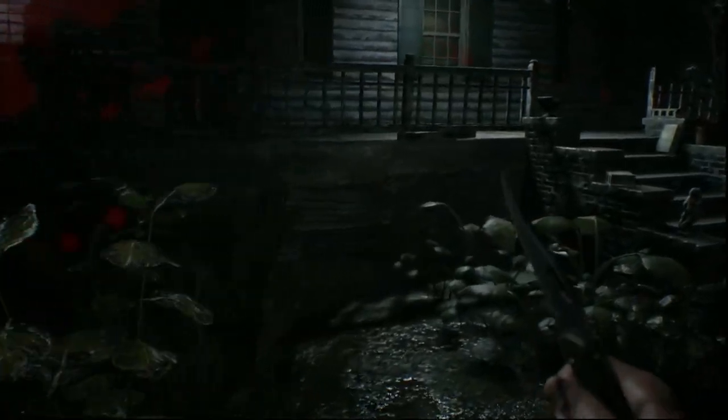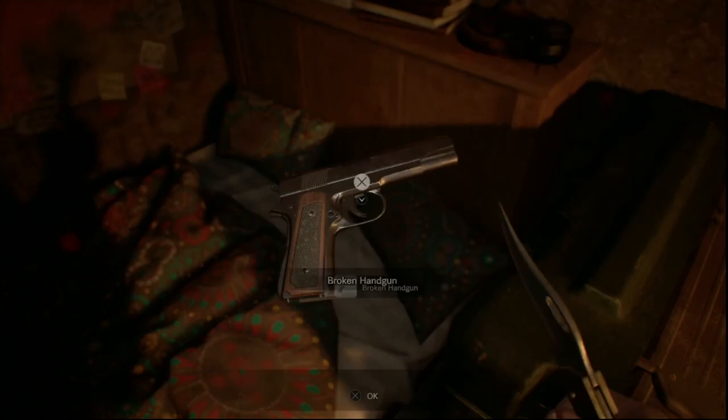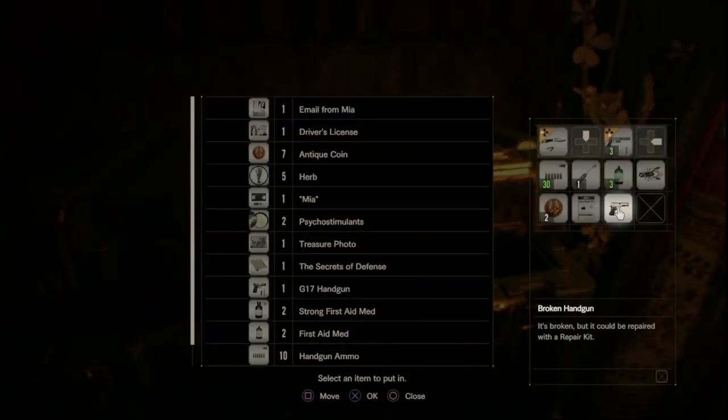Once you have access to go outside the main house, stand between the two stairs leading up to the porch and go forward towards the house. You will see some metal sheeting on the side — interact with it to pull it back and go underneath the house. Smash the crate and pick up the repair kit. Next, go into the trailer in the yard and look on the bed — there's a broken handgun. Pick that up and you can fix it later.